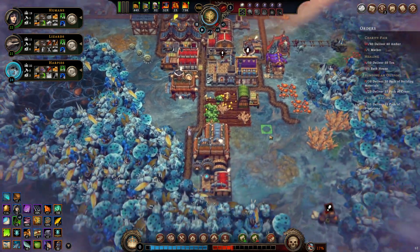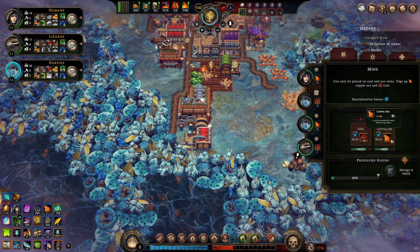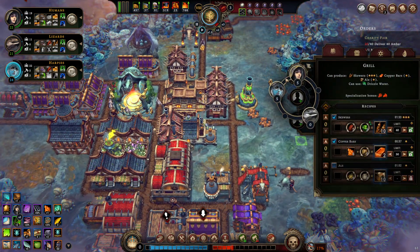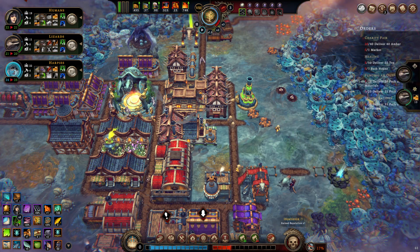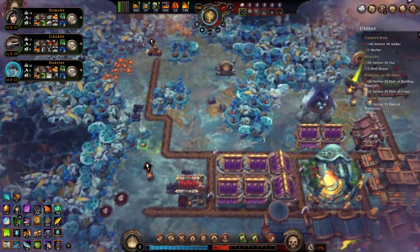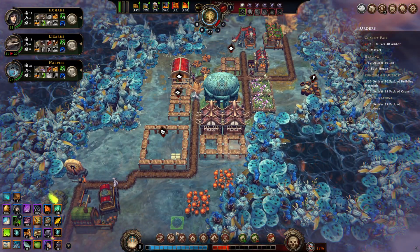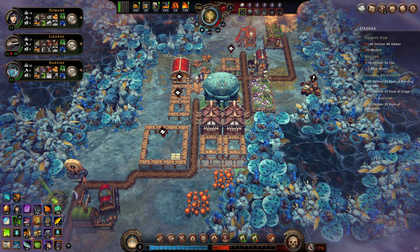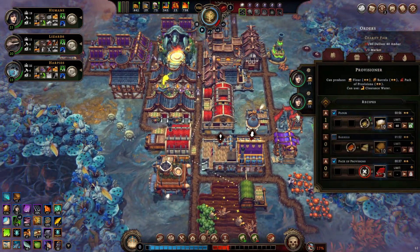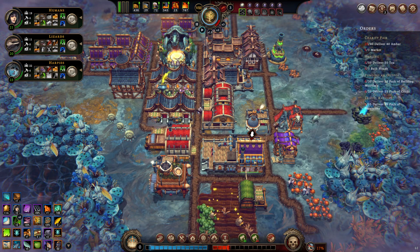Slowly but surely we're getting a bit more copper, which we're smelting in our grill. The grill could probably do with another worker. Here are some more harpy houses — let's pop them down. I completely forgot to build any provisions again. We have a lot of ways to build provisions — I think I need 35 in total, which gives us a ranch, some newcomers, and some skewers.